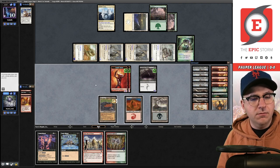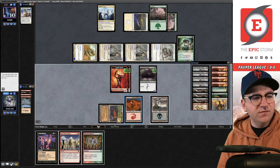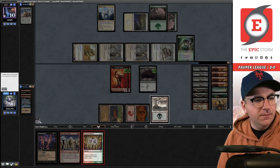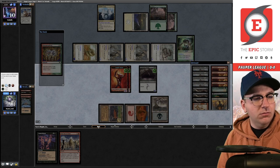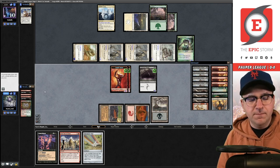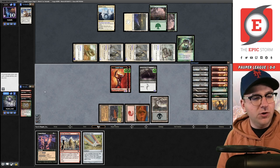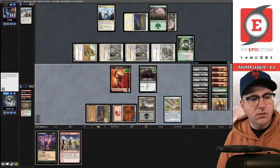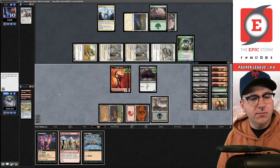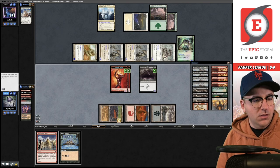Draw — so you're saying there's a chance! Dark Ritual. I believe I'm supposed to make red-blue with Manamorphose in case I draw into Tolarian Terror. Then cast Manamorphose for blue and red. Dramatic Stance — that's six cards in graveyard. I wonder if Introduction to Prophecy is better than Pest Summoning here, because if I find either large creature I win. Make another red, draw a card. Dark Ritual — now I have threshold. Cast Cabal Ritual, then First Day of Class.